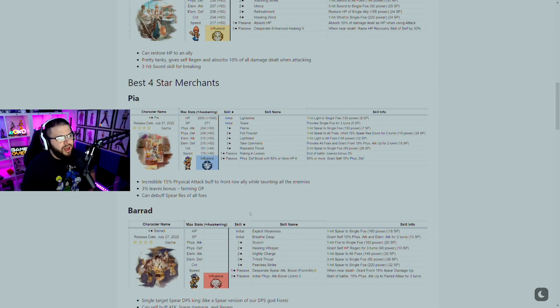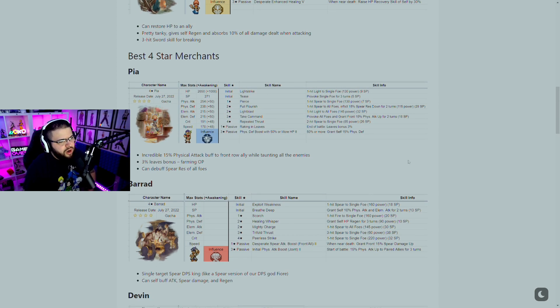I'm going to go through these a bit faster because I don't want to make the video too long. I'll leave the link to Meow's website down below if you want to look at these yourselves — he has more guides for Octopath in the future and all the skills for every single character. Now, the best four star Merchants: Pia has an incredible 15% physical attack buff to two front row allies while taunting all enemies.